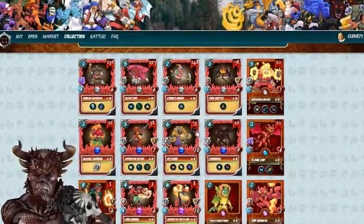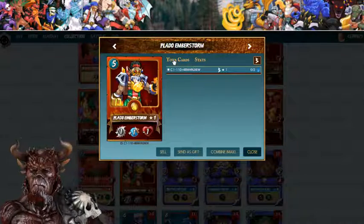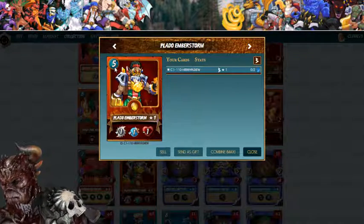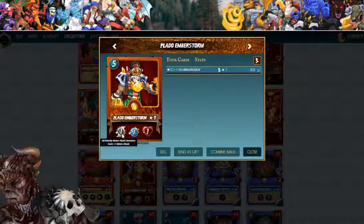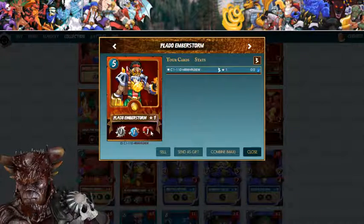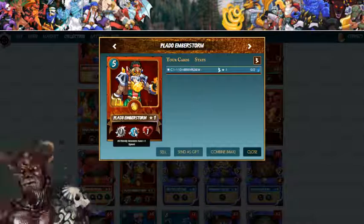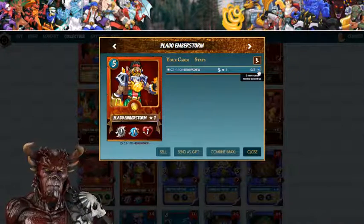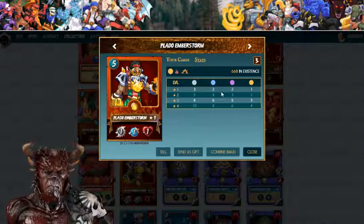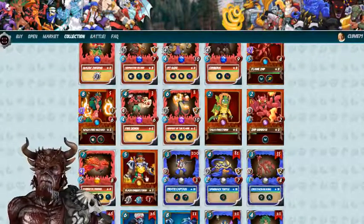Here's Plato Emberstorm. He is five mana. All friendly melee attack monsters have plus one melee attack, all enemy monsters have minus one health, and friendly monsters have plus one speed. Two more needed to level up — good stats. I like that artwork.